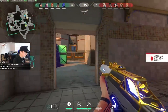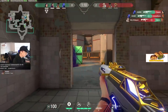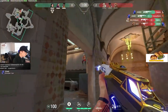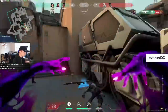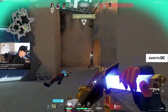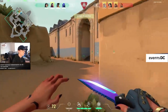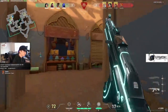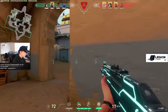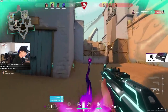Now with defender side covered, let's talk about playing default on attacker side. Default on Bind usually contains a 2-2 split in some way combined with a lurker, because this map has so many different paths that lead to a flank behind the enemy team. Because of this, you want someone being the lookout for the team while they try to get control of a site, and if they manage to get a round behind the other team, it slowly turns into a more and more difficult round for the enemies. This lurker is usually someone comfortable with an operator or a duelist willing to fight it out.